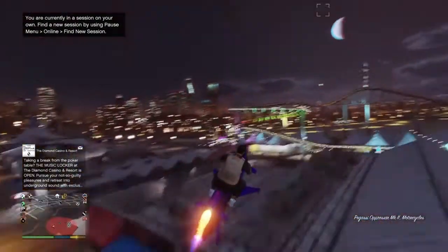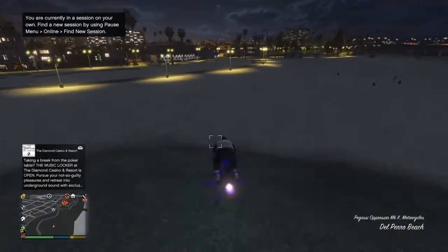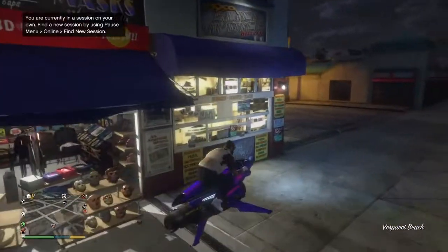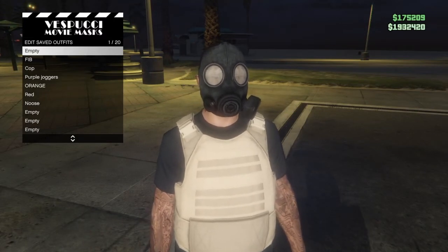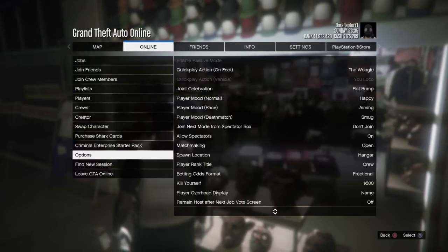If the gas mask merges onto the outfit, that means you've done it right. Then come to the mask store on the map and save the outfit on slot number one — just resave the outfit.